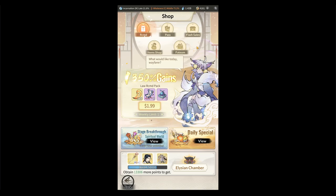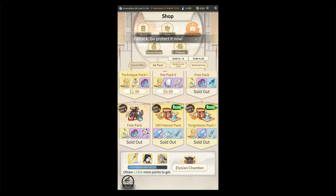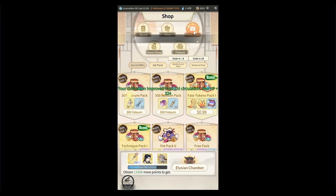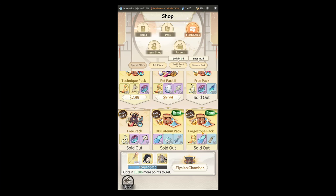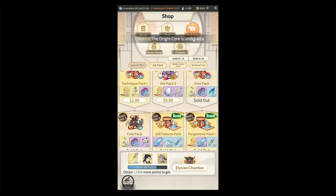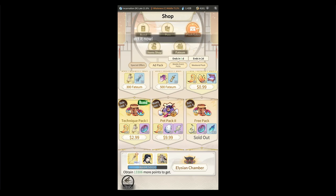Everything after this point is just about how much you want to spend. You have flash sales — every single day I get the free pack, the 100 for-team pack, and occasionally if I have extra for-team I'll get the 300 or 500 packs. Early on you'll want to get the pet pack — it's pretty good. The forge stone pack you'll want to get every week because forge stones are very difficult to come by later on. The technique pack is daily and is also something you can get occasionally to help boost your techniques.